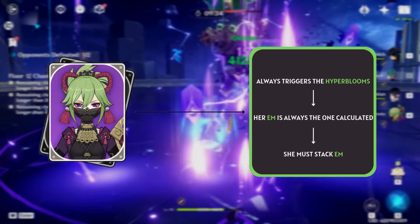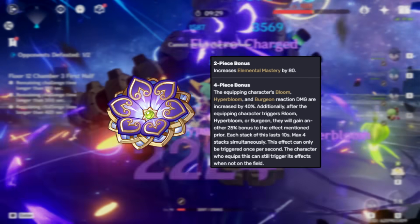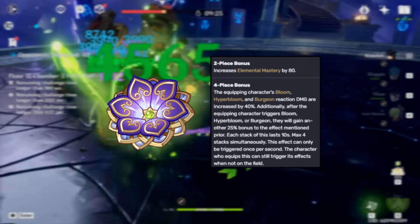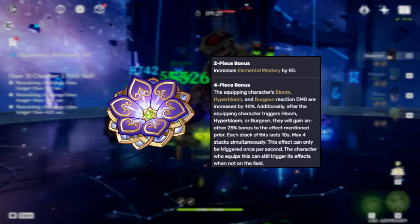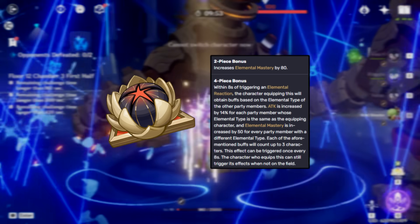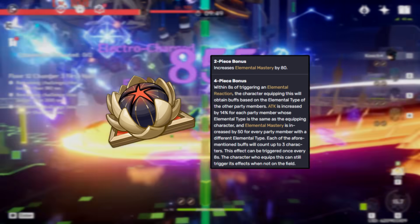Her best artifact set will always be 4-piece Flower of Paradise Lost, because the direct buffs to Hyperbloom damage outperform even her old best-in-slot, 4-piece Guild of Dreams, which just gives a truckload of Elemental Mastery. If you're okay with the domain being resin-inefficient since the other set is niche, I'd recommend farming for Paradise Lost first. Otherwise, 4-piece Guild of Dreams is still a great alternative and it's totally fine to keep it on her if you've already got a spare set.